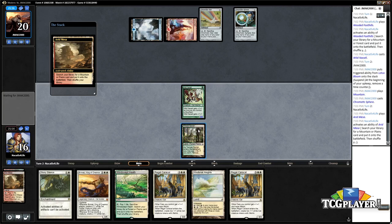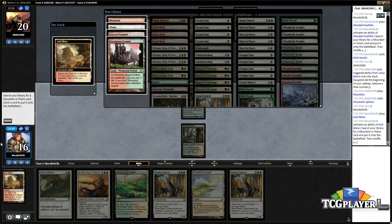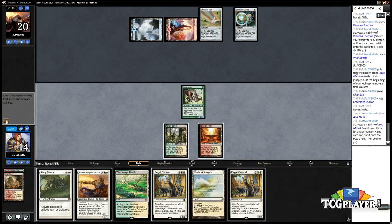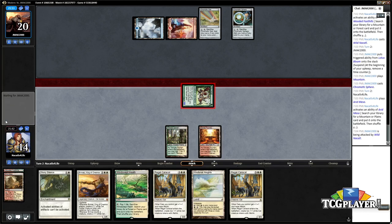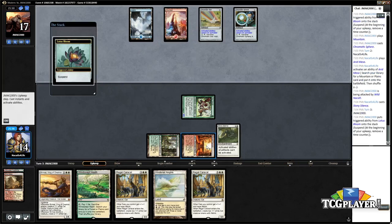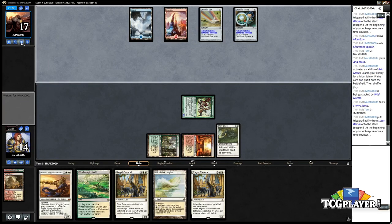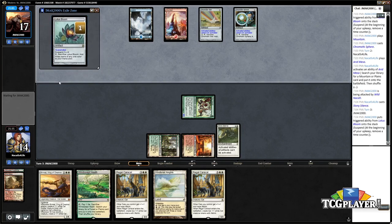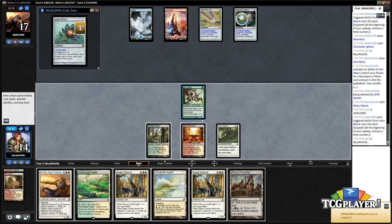Opponent might concede to the Stony Silence, fair warning. It might just take a Wild Nacatl and a Stony Silence. We've got Brimaz coming up next in case it's not. Lotus Bloom is not going to be great with Stony Silence out. Maybe they have an answer to Stony, maybe they have like Echoing Truth. They're like 'oh we'll just sack our artifacts and draw some cards' — oh wait, oops, nope, not happening.